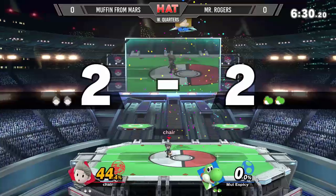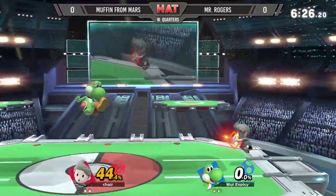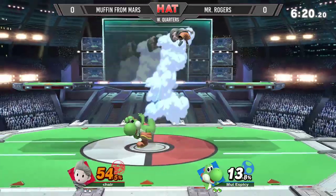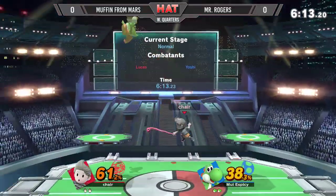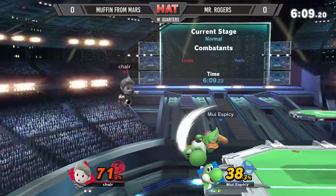Muffin trying to catch — caught him with the up tilt. Mr. Rogers landing on top of Muffin. Even with the correct DI there, it's going to be a tough ask. Yoshi is deceptively heavy, so he might have been able to live that with proper DI, but nevertheless that's going to cost Mr. Rogers his first stock. Still has the lead. Got him with that Zair to grab — goes for Zair, grabs. Not a ton of damage, but it's a follow-up.